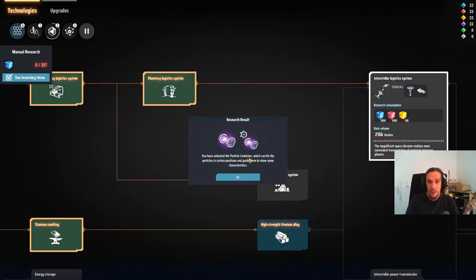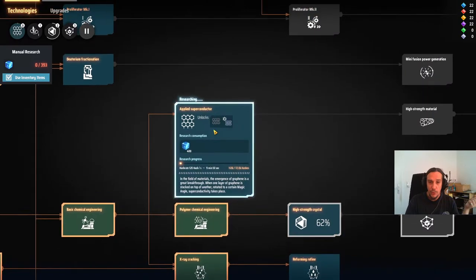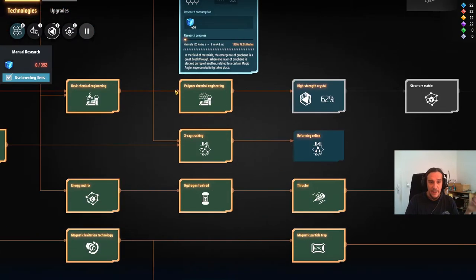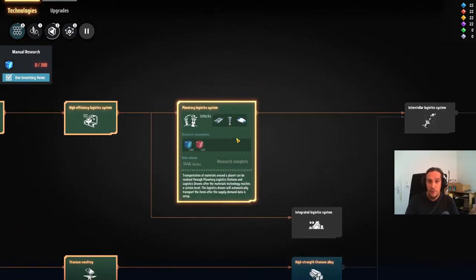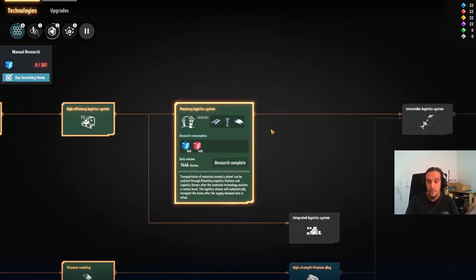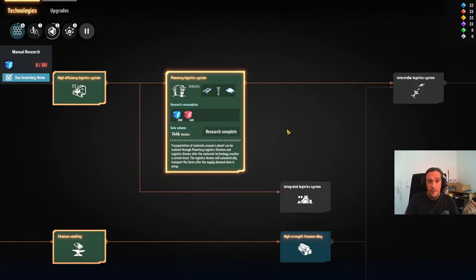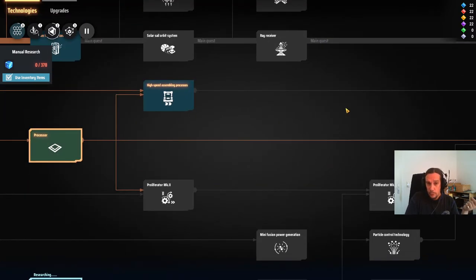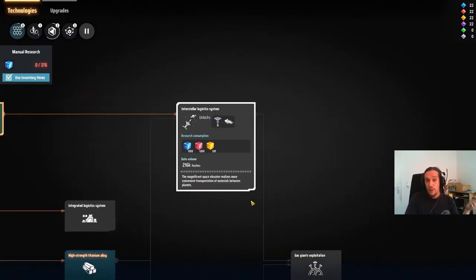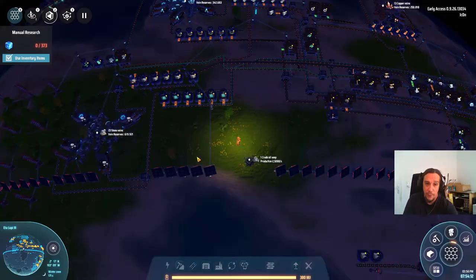We have now researched the particle container technology and next up is the superconductor technology — that's the last step missing for us to have everything to get the planetary logistics going, except for the titanium which we still have to get off-world. Today's episode we are going to tinker on the planetary logistics system, then move towards yellow cube production, and then towards interstellar logistics. That's the rough road map ahead.